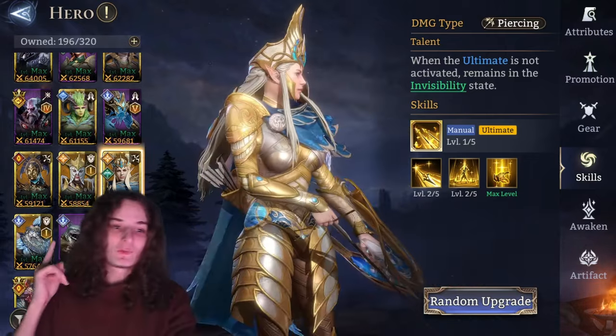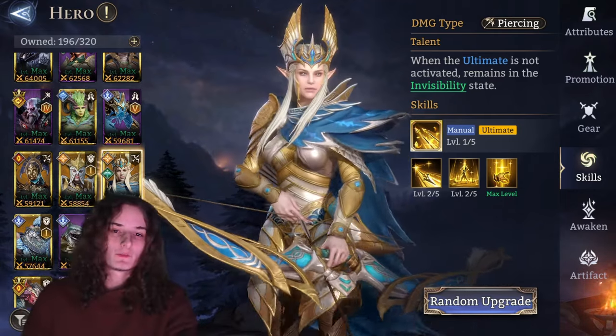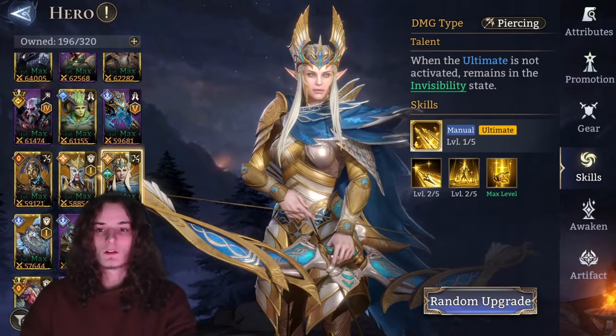What's good, y'all? I know it's been a while, but we are back to making the ultimate hero guides, this time with the invisible Gear 8-3 queen, Allura.